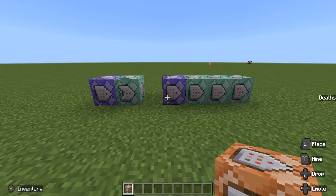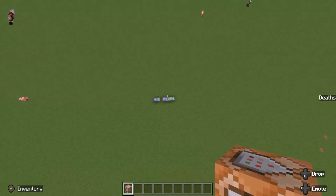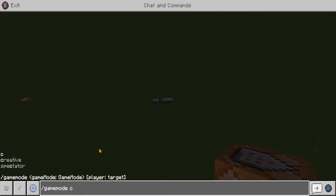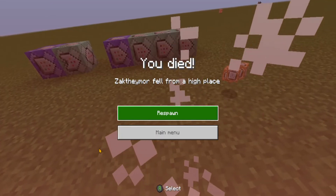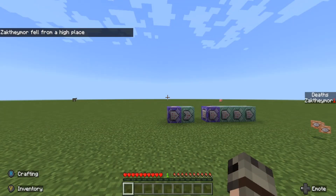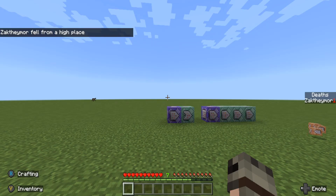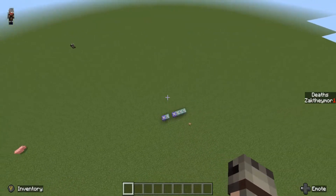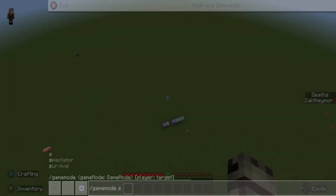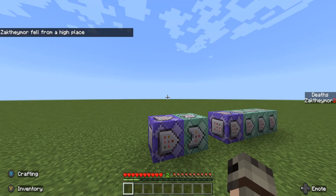For this to work correctly, you have to make sure that keep inventory is off. I'll fly up briefly, set it to survival, and kill myself. There we go — I fell from a high place, I respawn, and as we can see on the death counter it says 'Zach Thaymore: 1'. Doing it again — survival, die, respawn — and now it says two.